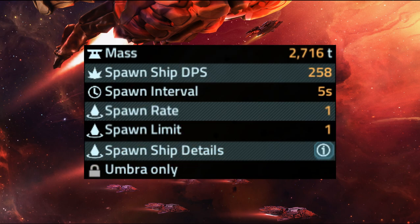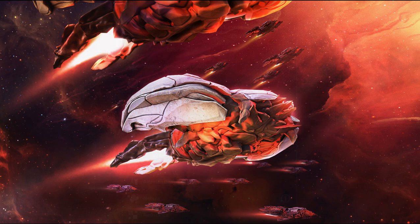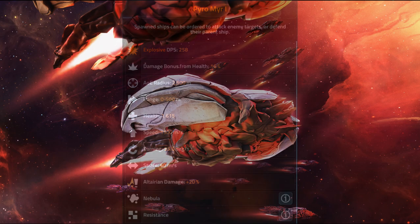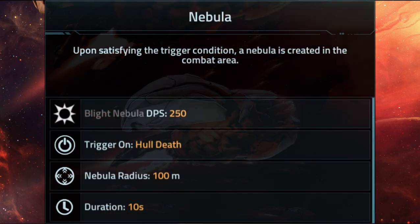What can I say about the second group of spawn ships that has been introduced into the game? Well, for starters, their primary use is controlling the battlefield through deployment of Blight Nebulas. Though its damage is low — both its actual damage per second and the nebula damage per second — it is able to consistently deal damage.